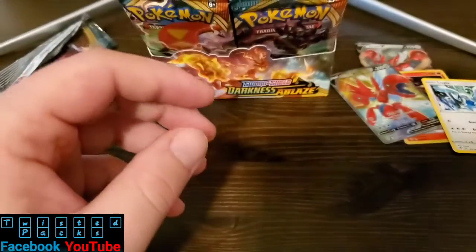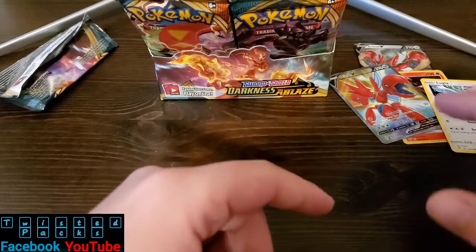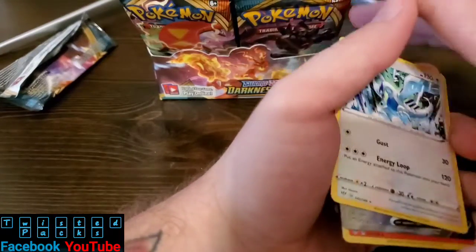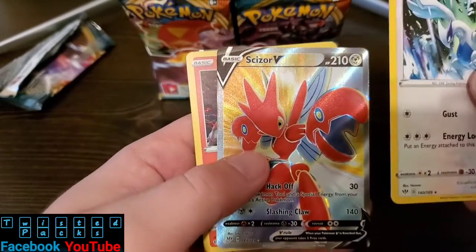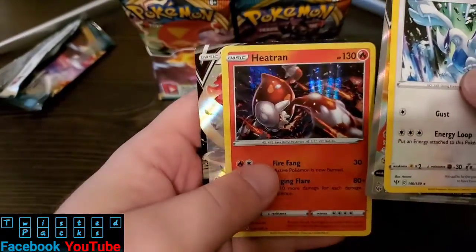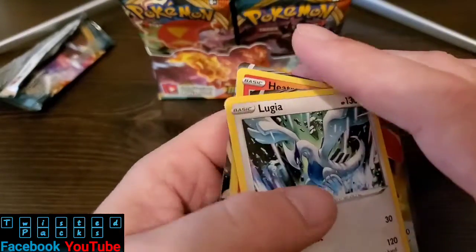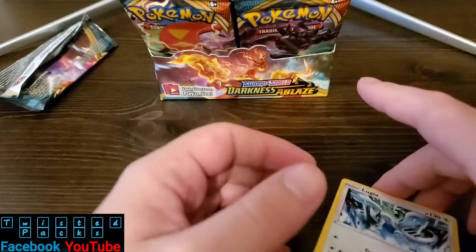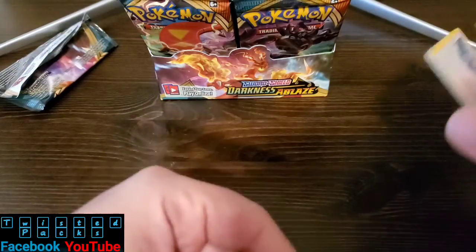That is it for this episode of Darkness Ablaze. We did get these cards right here — it's kind of making me sad, but we got a Lugia, a Scizor V, a full art — beautiful, pristine condition card — Heatran, and Scizor V. That's all I have for y'all today. We will come out with another video tomorrow and open some more Darkness Ablaze packs. This was Twisted Packs — y'all keep it cool and stay twisted.